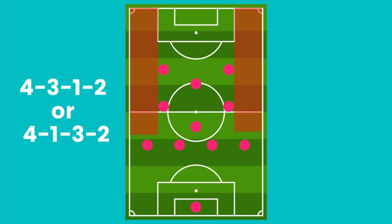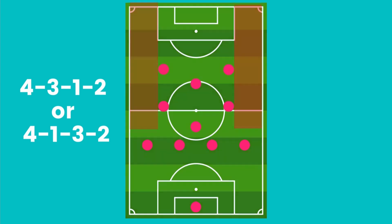Particularly in their own half, teams in a diamond sometimes have problems defending the width of the midfield. They then reshape the diamond into other variations, such as a 4-4-2.